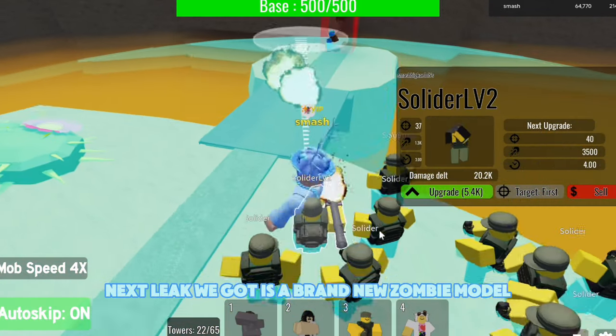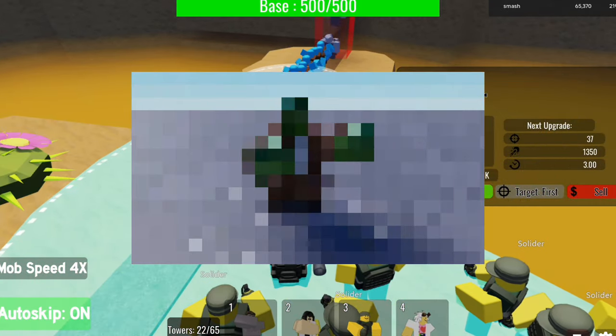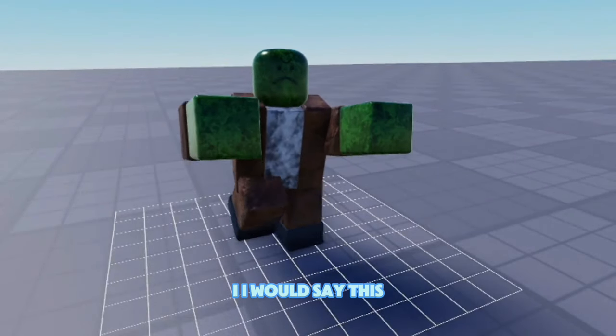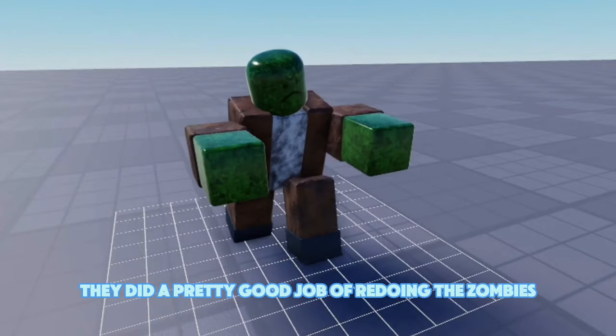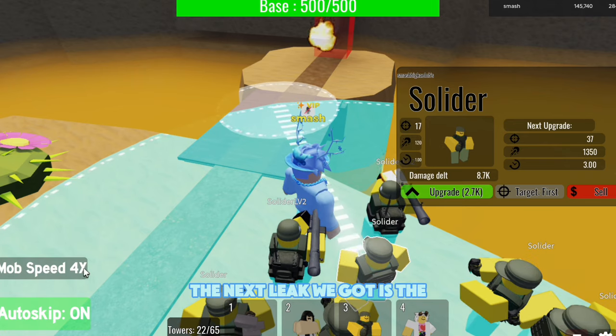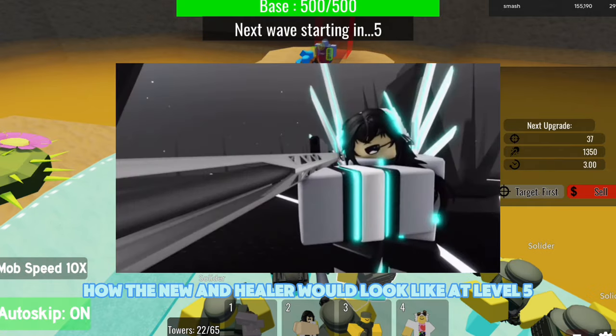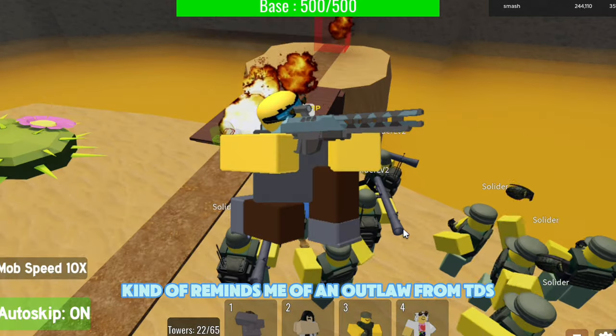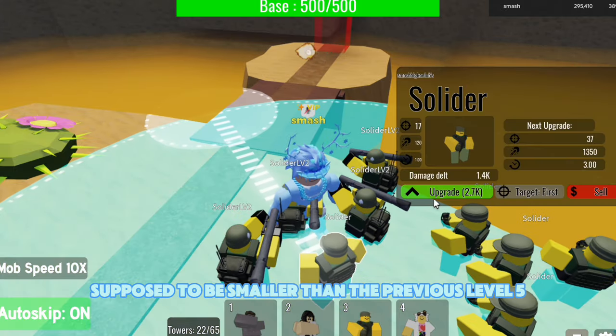The next leak is a brand new zombie model and animation — they did a pretty good job redoing the zombies, and I'm guessing this is going to apply to normal and infinite modes. We also got a look at how the new healer would look at level 5; it kind of reminds me of Outlaw from TDS and is supposed to be smaller than the previous level 5.